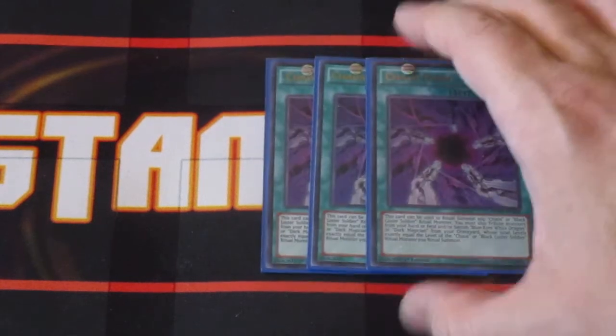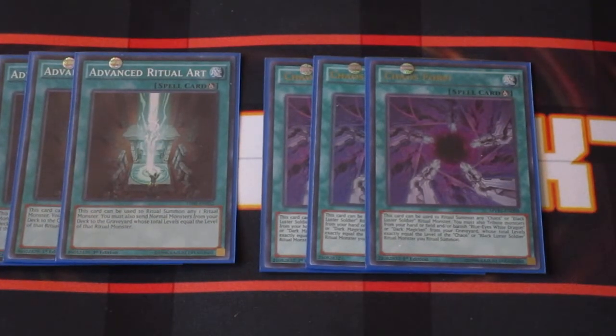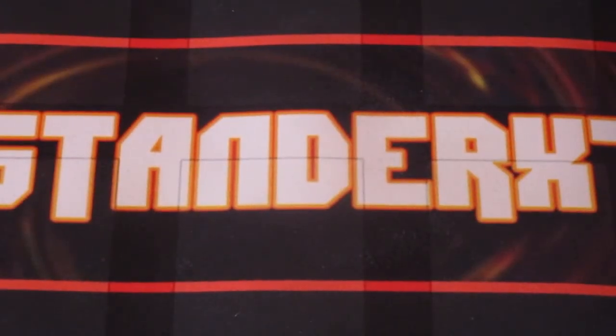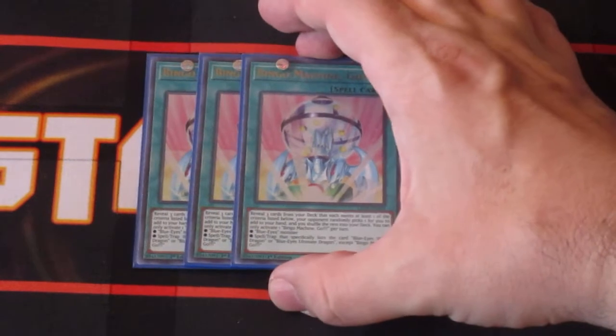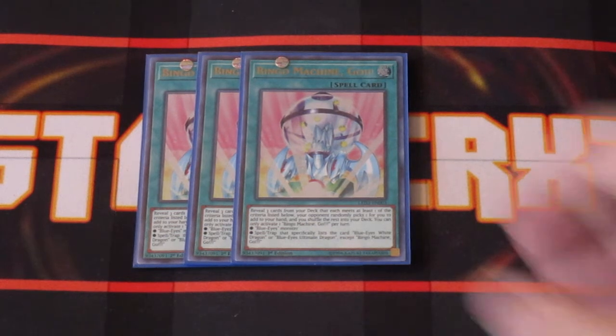For ritual spells, we're running three copies of Chaos Form and three copies of Advanced Ritual Art. Advanced Ritual Art takes a normal Blue Eyes from your deck, sends it to the graveyard, and ritual summons your Chaos Dragon. From there you use Chaos Form to banish the Blue Eyes in your graveyard to bring out Chaos Max — getting both cards out in a single turn. To search your cards further, we have three copies of Bingham Machine Go, which can search any Blue Eyes monster or any spell or trap that lists Blue Eyes White Dragon in its card text, including Chaos Form.